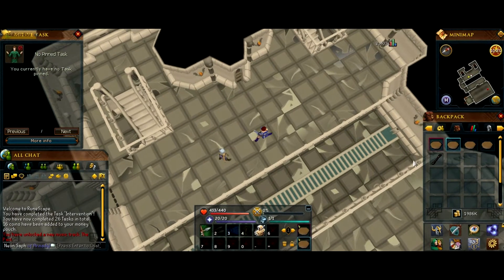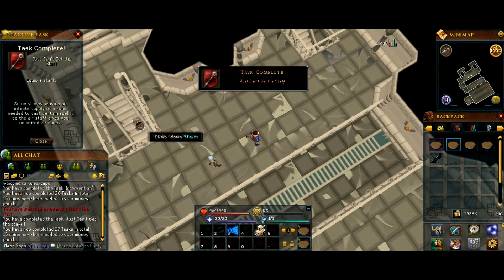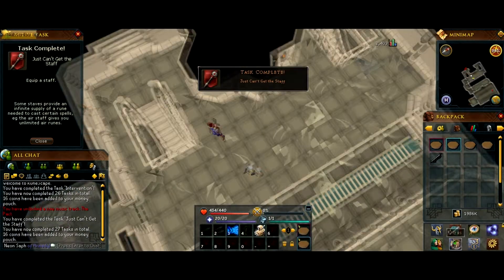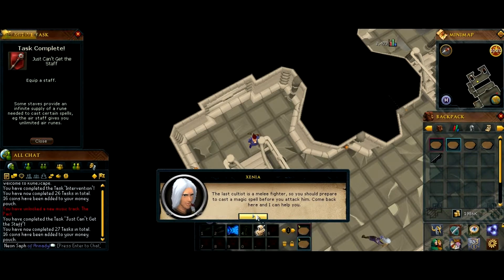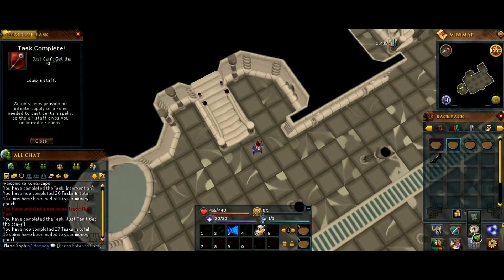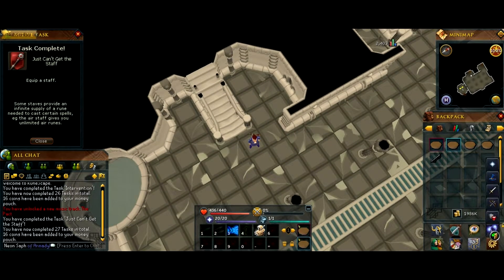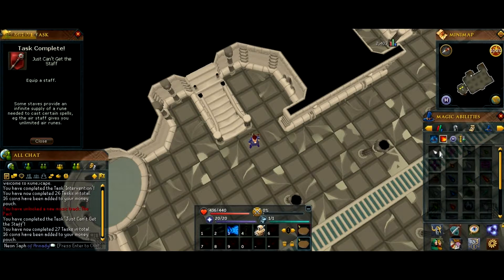So let's take her staff. You can change what spell she — or that you — are doing by going to the magic tab. You need to select to autocast.